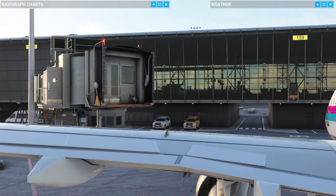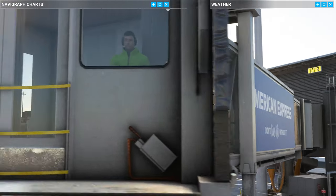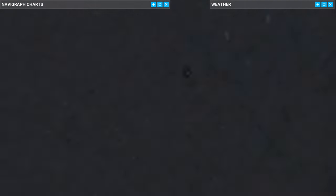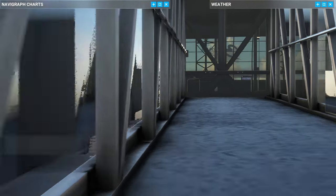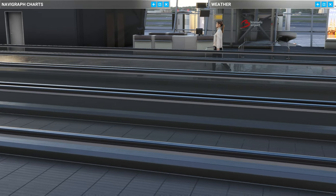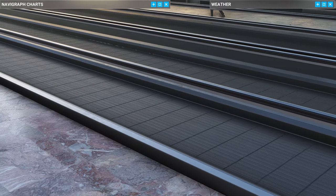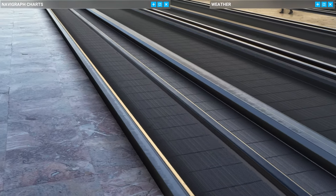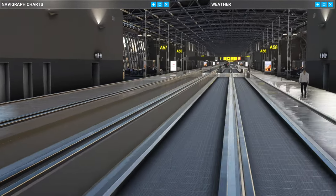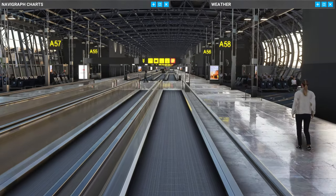Jet bridges are looking excellent by the way, with a 3D modeled person to drive it - spot on as you'd expect. I wonder if we can head up the jetway - not quite through the whole walkway, but we'll move into the terminal and take a look around. Passengers walking around. That's great - even got the moving walkways, that's a really nice touch. Look at that shiny floor as well. We've got the different signs, the different gates, lots and lots of life and activity going on in this terminal compared to the default one.